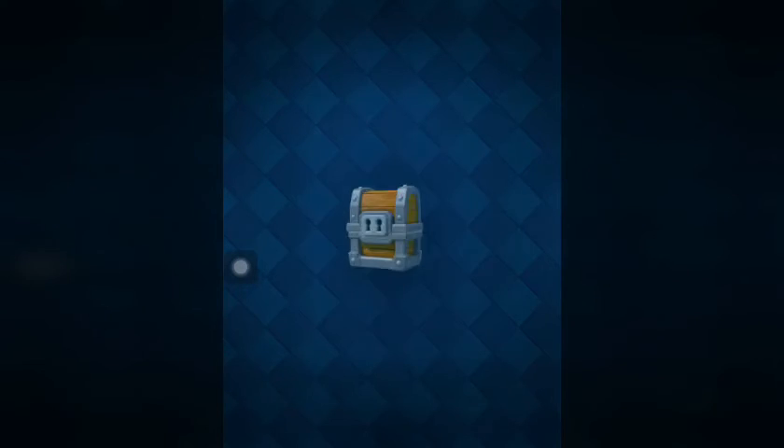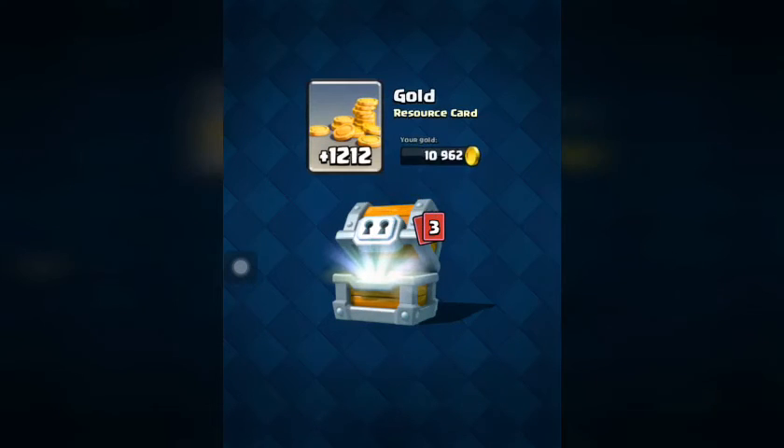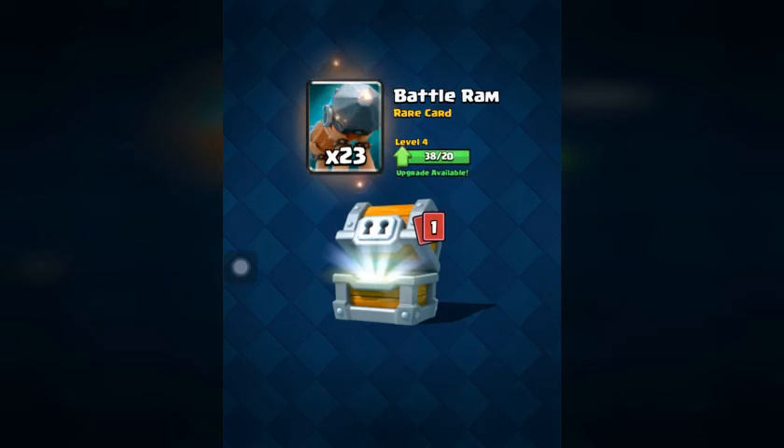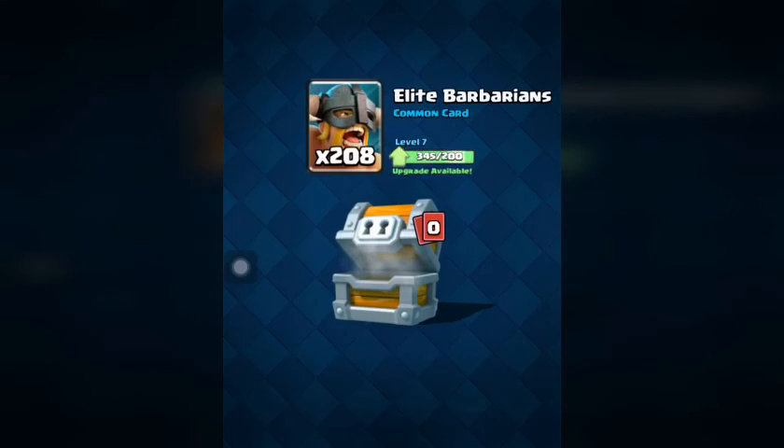Giant chest: 1,000, 2,412 gold, one goblin barrel, 23 battle rams, 208 elite barbs.